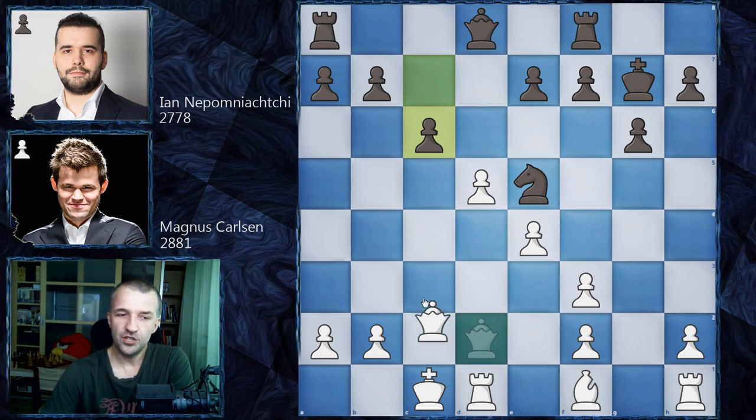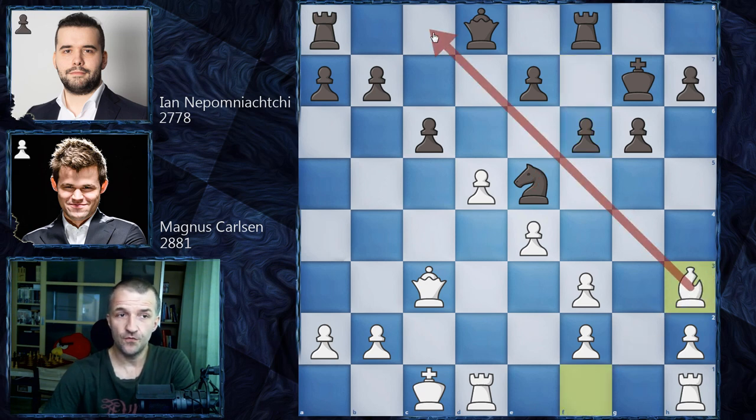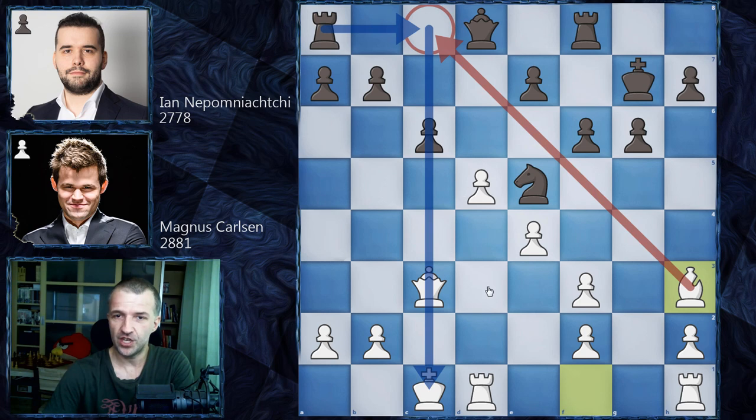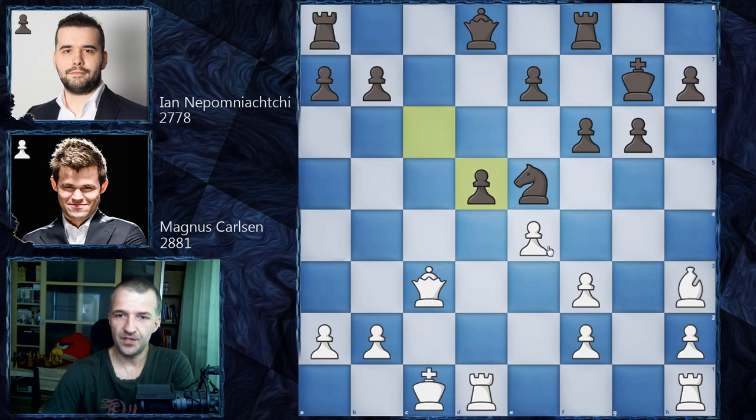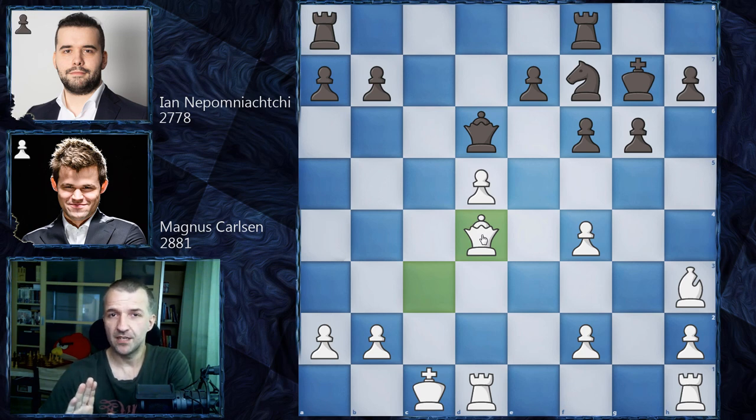However, the commentators weren't exactly right. In the game where Magnus played with black against Vishy, Vishy went for Qc3, pinning the knight. Magnus played f6, making space for the knight on f7. After Bh3 — an important move controlling c8 — they exchanged in the center: cxd5, exd5. Then Nf7 took control of d6, and after f4, Qd6, Qd4 and so on, the game ended in a draw.